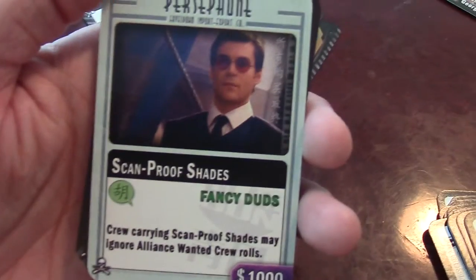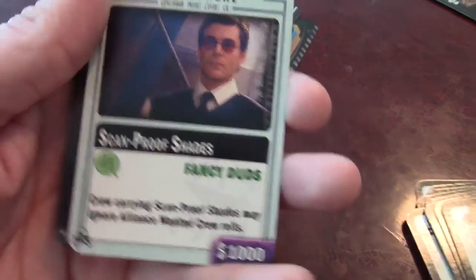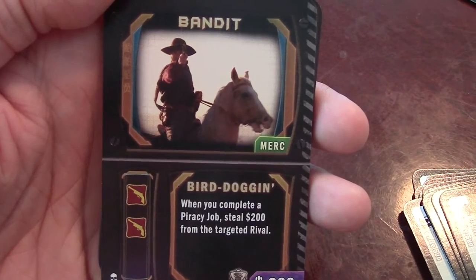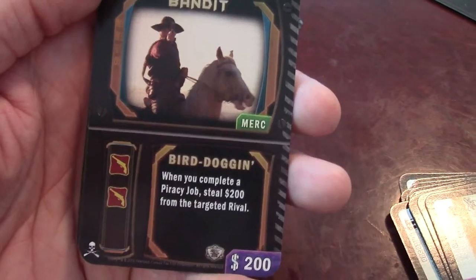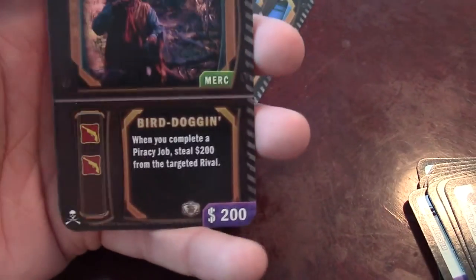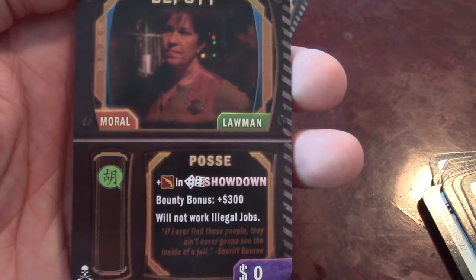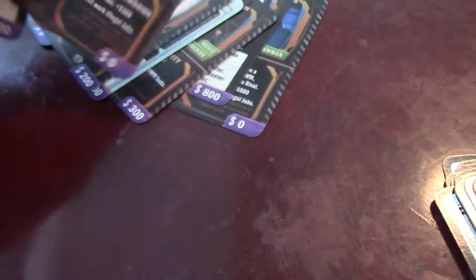Next one is scan-proof shades — fancy duds. Any crew carrying these can ignore Alliance wanted crew rolls. Next up is just a bandit. It says 'Bird Doggin' — when you complete piracy jobs, you steal $200 from the targeted rival. There are other bandits here too. Here's a deputy — a lawman with plus one in showdowns, a bounty bonus, and like other lawmen, does not work illegal jobs.